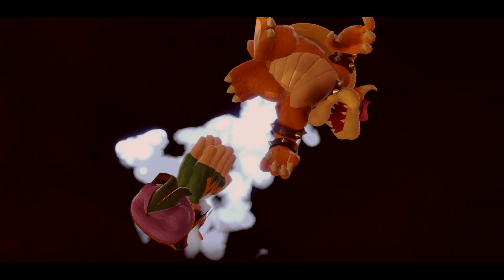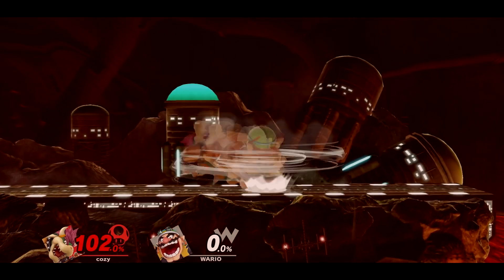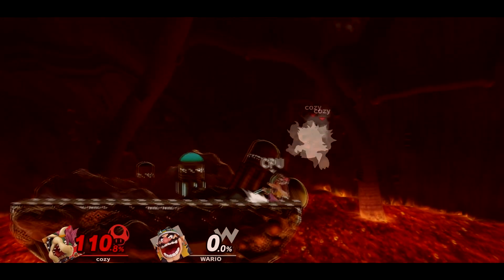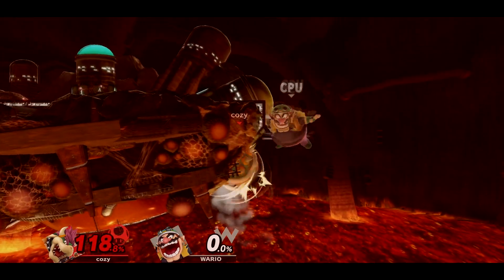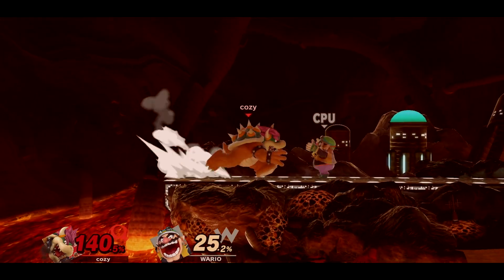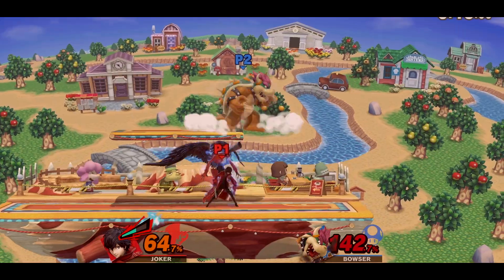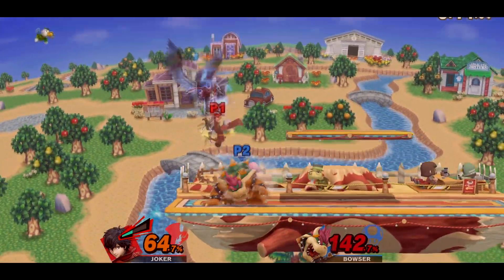When Bowser himself is in disadvantage, he can have a hard time coming down due to his big body, but if his options are mixed up, it's definitely possible to land safely. You can Bowser Bomb to ledge, which the opponent just has to respect, or at times you can land on stage — but only if you have a read on where they're going to be or if you know they will stay in shield.